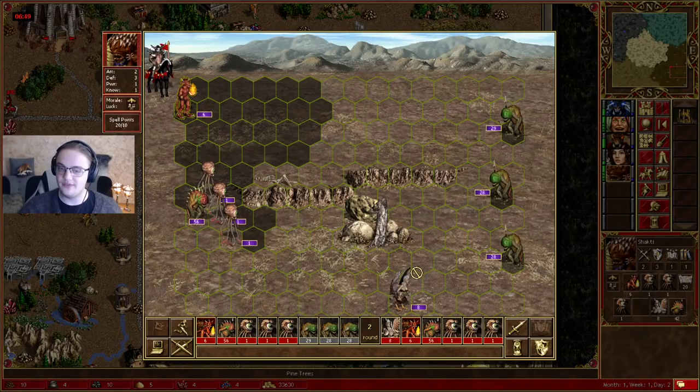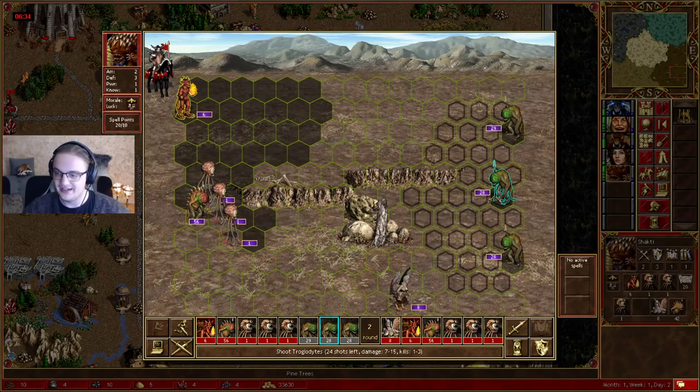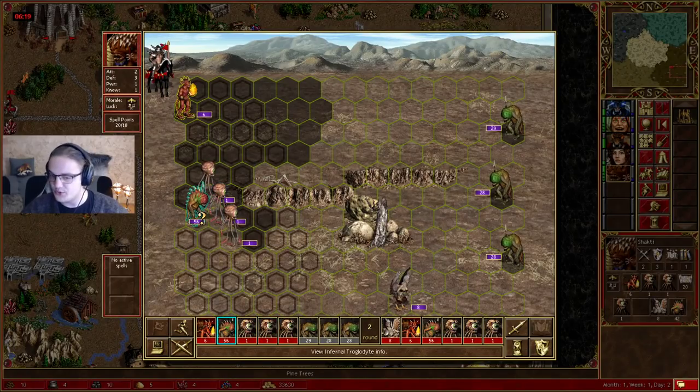You can also see the enemy's movement with respect to what's currently blocking them, or without respect to blocking. If you hold SHIFT while hovering, it pays respect to units blocking movement. If you hold CTRL, you see how much they would be able to move in the best-case scenario — ignoring blockers. So SHIFT to respect blocking units, CTRL to see the best-case movement. These are two ways to see creature movement without actually counting the moves.